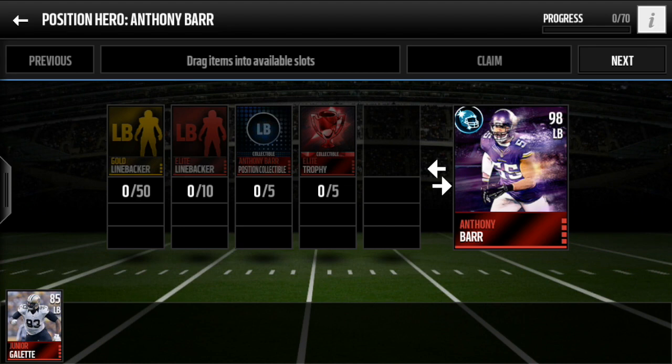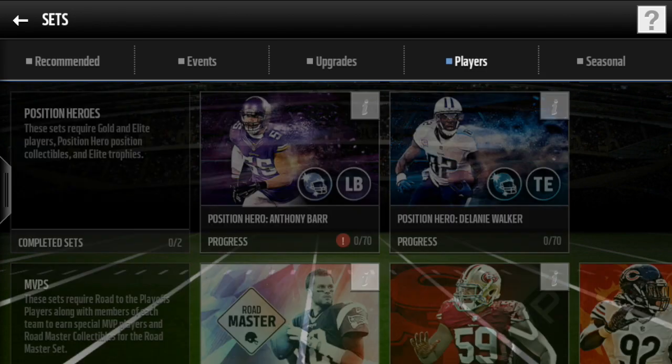It'll take a good amount of coins. Each elite player is going for around 25k to 30k right now, and each gold player is probably around 3k, so that really adds up. Right now the position collectibles are going for about 150k to 200k, but of course they'll drop in price as this promo goes on.